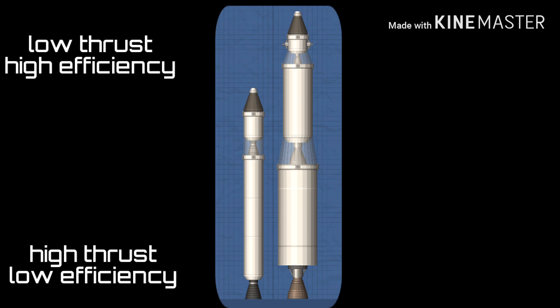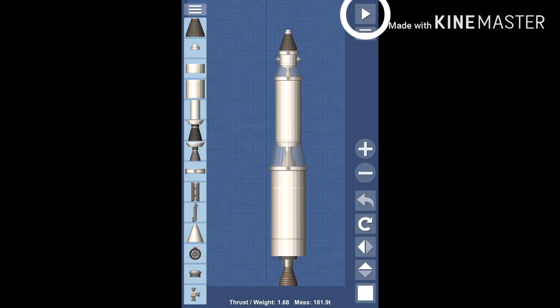TWR is not everything. Your rocket will need to have stages in order to be more efficient and reach space more easily. Since your rocket is heaviest at liftoff, you need high-thrust, low-efficiency engines at the first stage, like the Hawk engine or the Titan engine. The next stages should have half or a third of the mass of the previous stage with decreasing thrust and increasing efficiency.